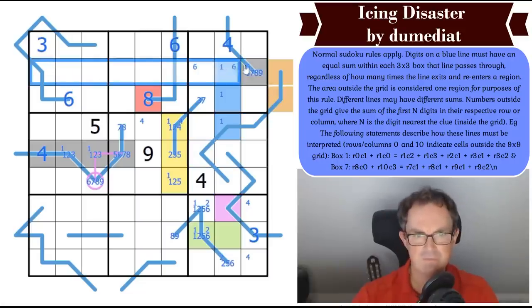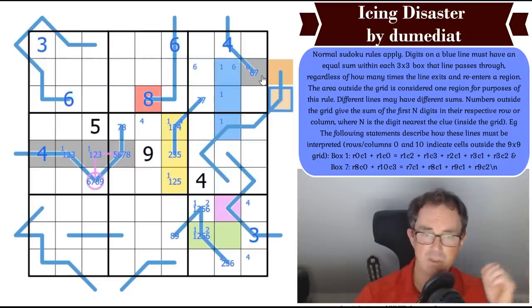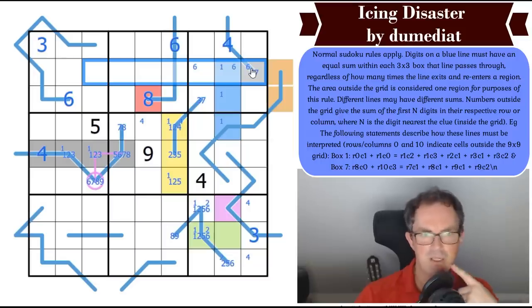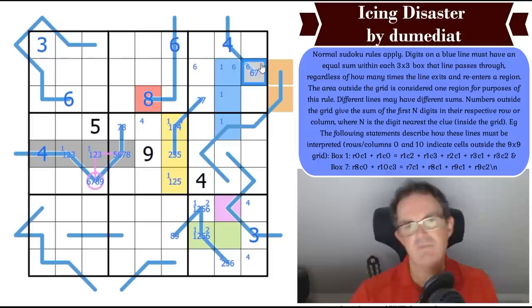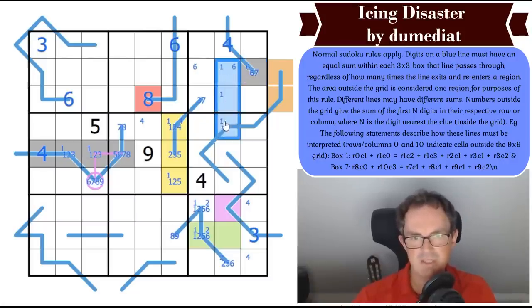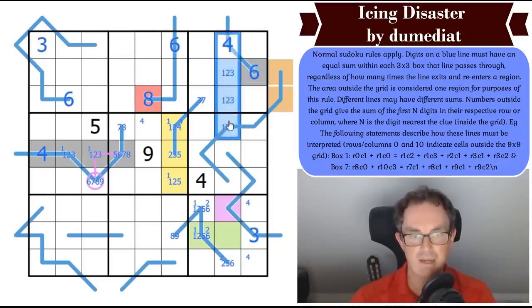If this is 7, the minimum these could add to is 28 — that might work. But if this is 6 or 7, this is beautiful: that means the sum of these digits is either 1-2-3 or 1-2-4. It can't be 7, because that would be 1-2-4 which clashes here. So this is 6, and this is a 1-2-3 triple — absolutely out of nowhere! And now that digit is not a 2.